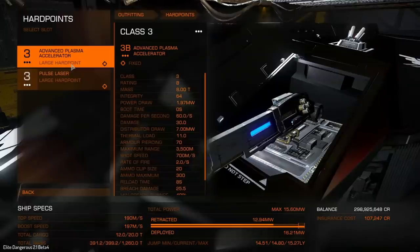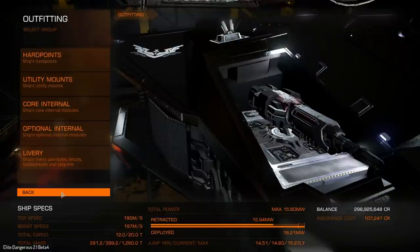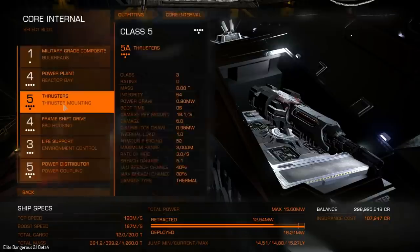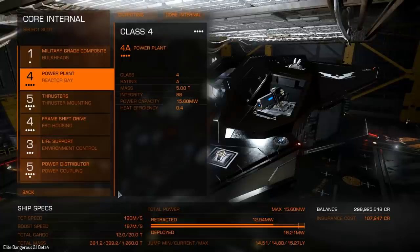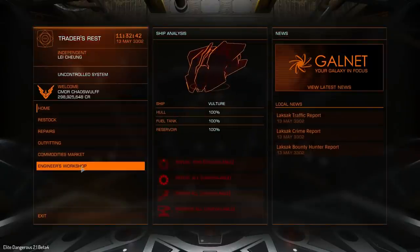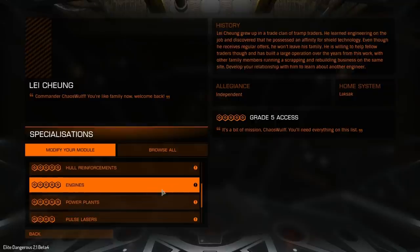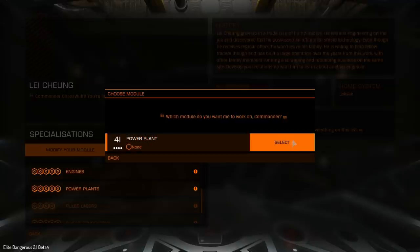Normally here I would have a shield cell bank and a frameshift drive interdictor. So let's go and see what I've got on the hardpoints — just an advanced plasma accelerator and a large pulse laser. In core internals we have the best power plant, a 4A, which outputs 15.6 megawatts. Now going into the engineer's workshop we can actually go and upgrade the power plant, so let's give that a go.